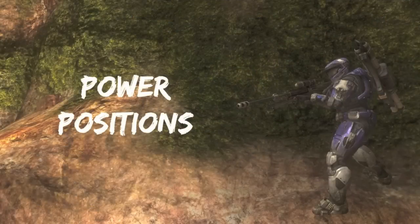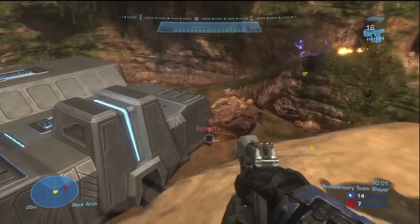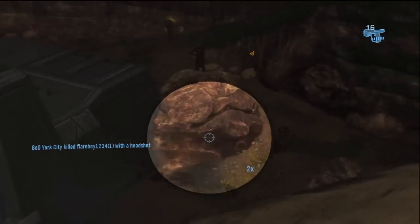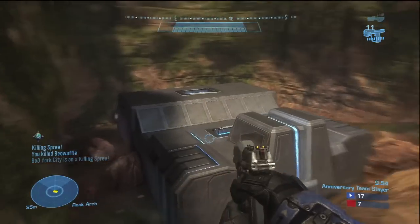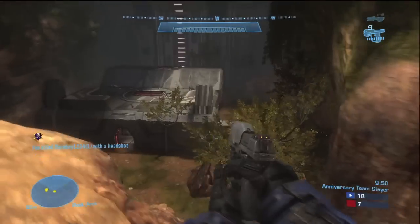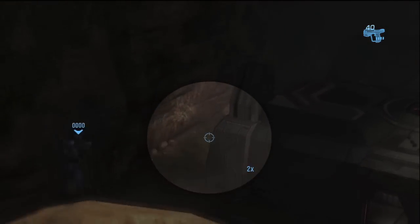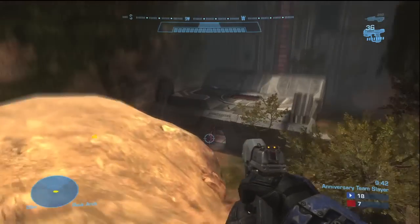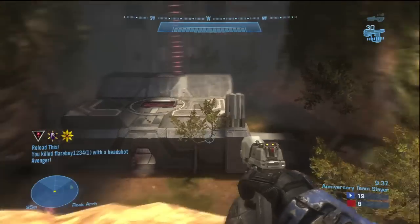Alright, moving on to Power Positions. If you've seen my SWAT Chronicles Episode 4 video, you'll know all about where to stand to control the map. Top Arch is the best spot on this map for sure — it's where the rockets spawn, you can see the entire map, and you can also take cover from enemy fire up here. If your team controls the red base, you can definitely just drop back and hide for cover, as you'll see in this next clip.